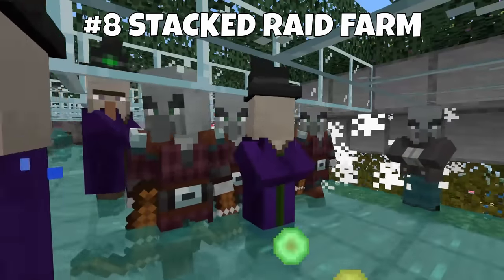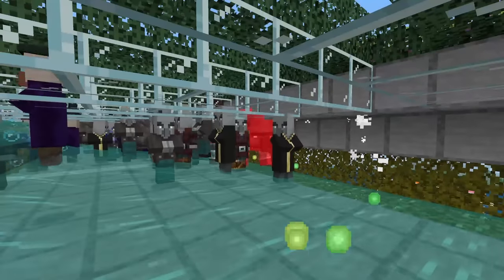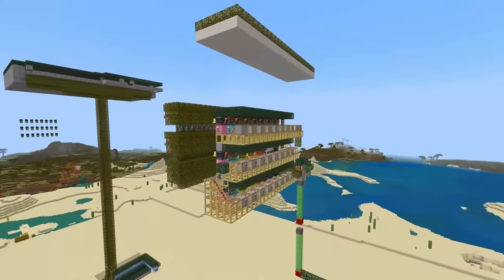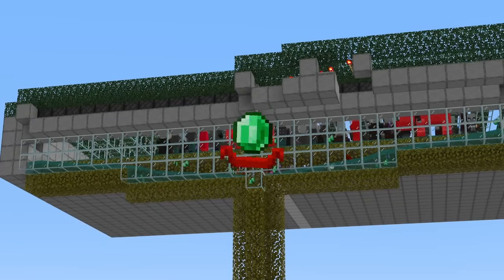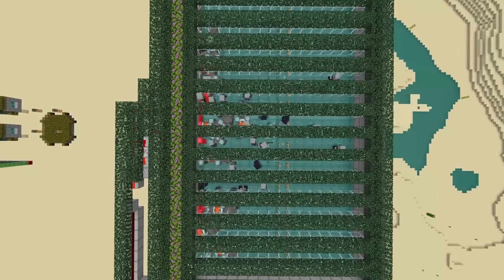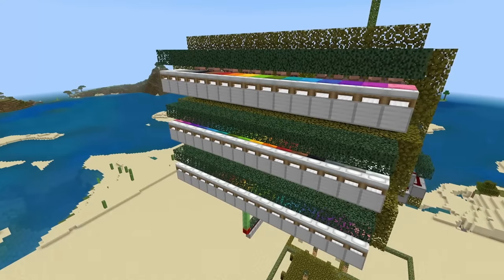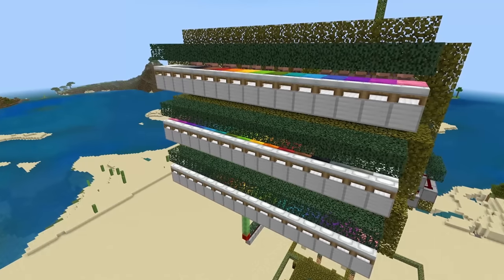Now we get into truly the expert-level Minecraft farms. This is the 24-stacked Raid Farm by PicoNiko that I did a tutorial on. Placing the blocks is the easy part — the hard part is stacking 24 individual villages so you can have 24 raids going at one time. This thing produces tens of thousands of emeralds per hour, gives you a ton of experience, and way too many items as well. It is an utterly ridiculous masterpiece of village technology.